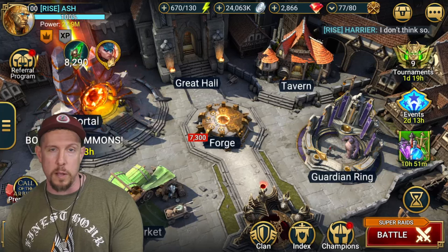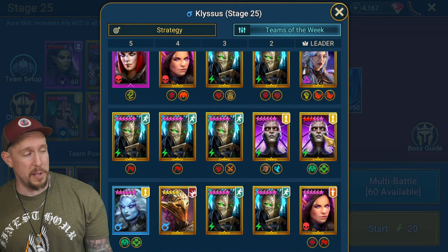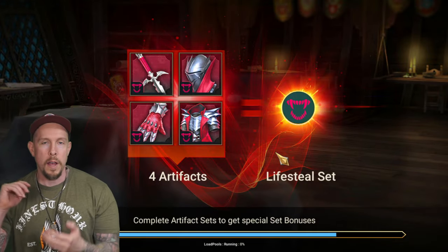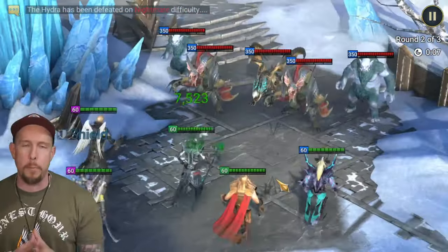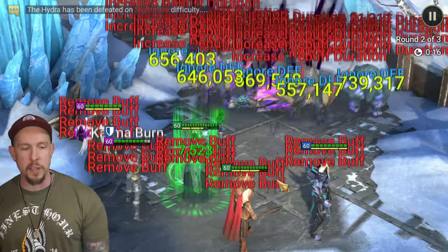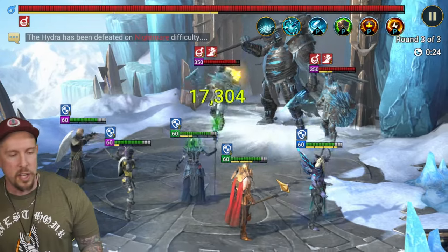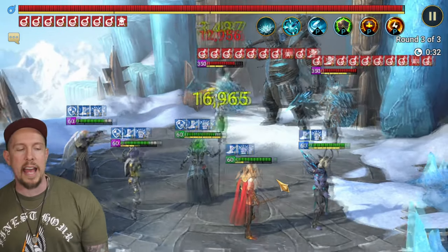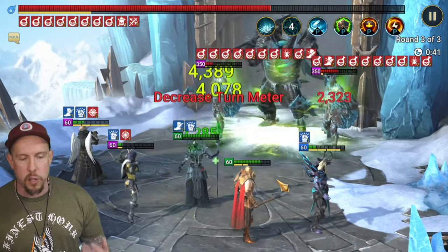Now let's jump into areas where I would use both of those builds - ice golem and hydra. Using the regen version of Theodore first - look at the teams of the week, three Cavalaxes and two Theodores, really rubbing it in. We see the same thing with most dungeons: multiple Theodores carrying the fastest and best teams. My team has tomb lord, Kymar, Theodore, and seer helping clear the waves.